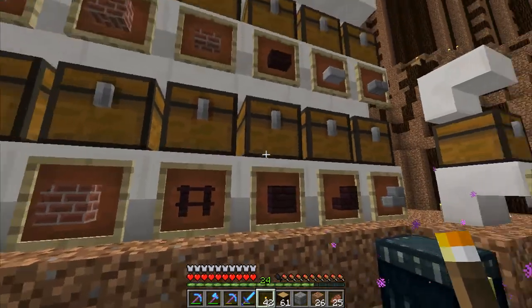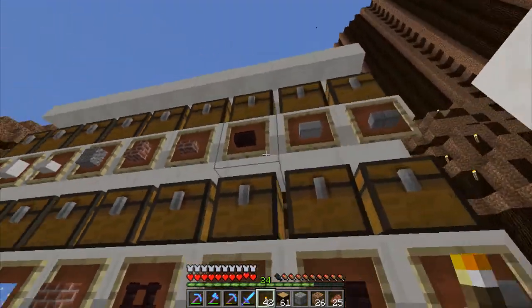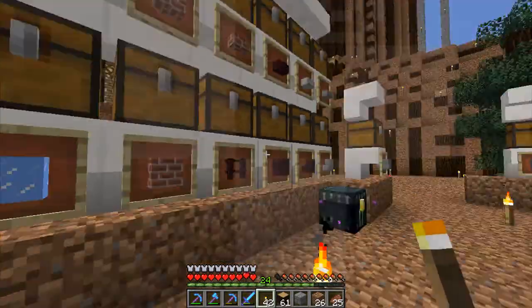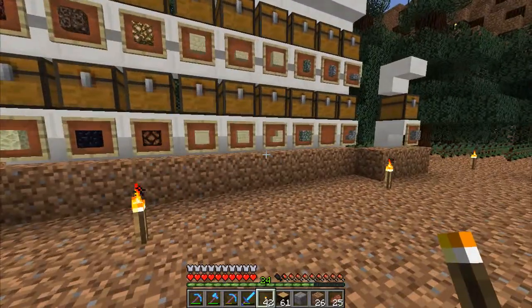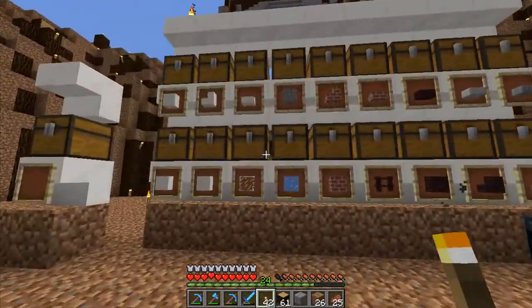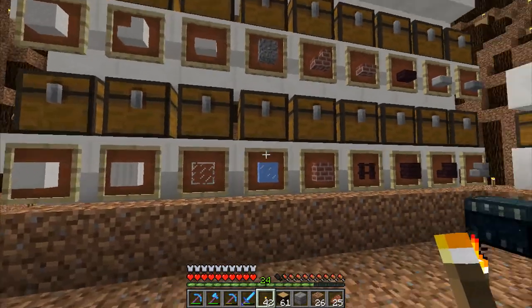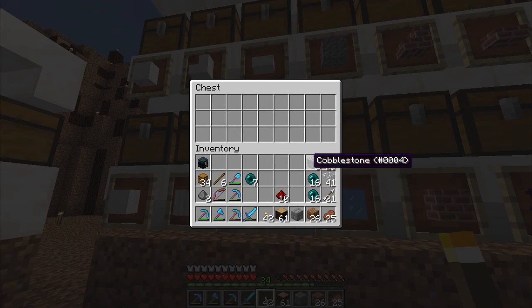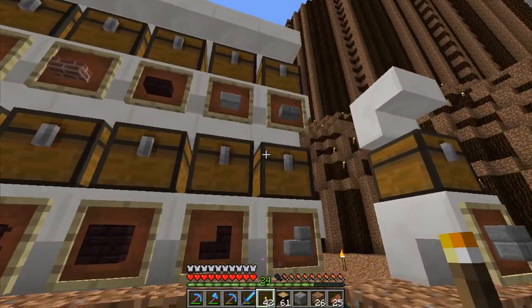Put the blocks near each other, the stairs near each other. So maybe I'll have slabs, stairs, and then blocks, something like that. And maybe if there's a fourth one we could do that. They don't have logs obviously, so we'd only need a three-section to do it.